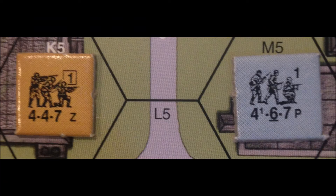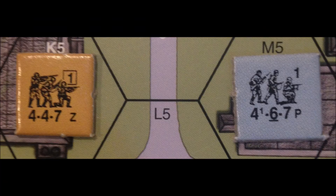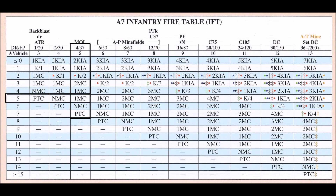Now let's put our hapless 4-6-7 in a stone building and have the 4-4-7 be 2 hexes away and roll the same 5. Now the 5 is modified to an 8 because of the plus 3 TEM of the stone building, which has no effect on the German squad.